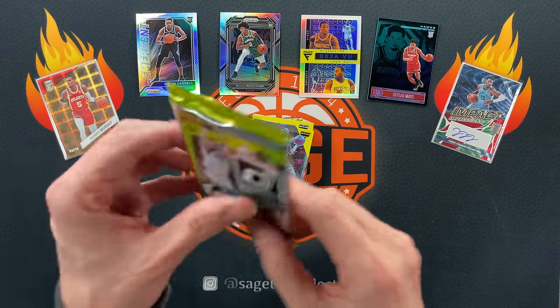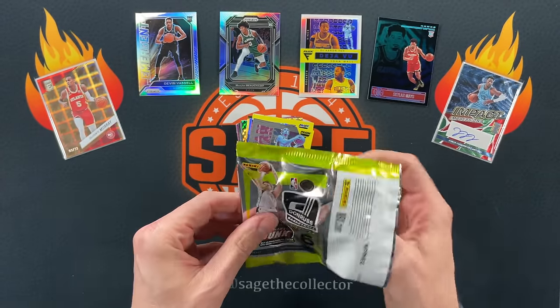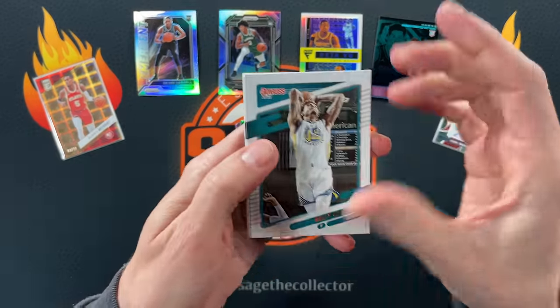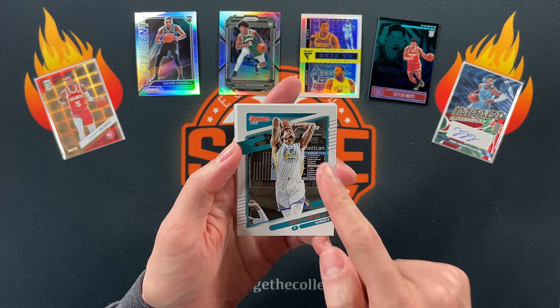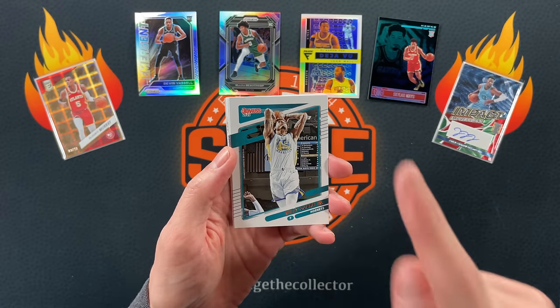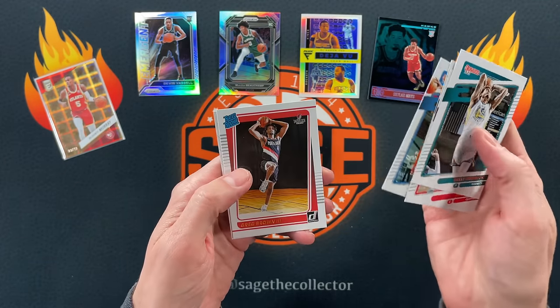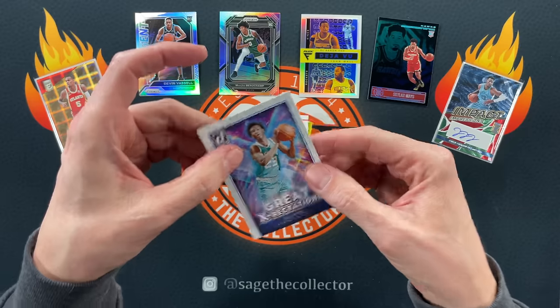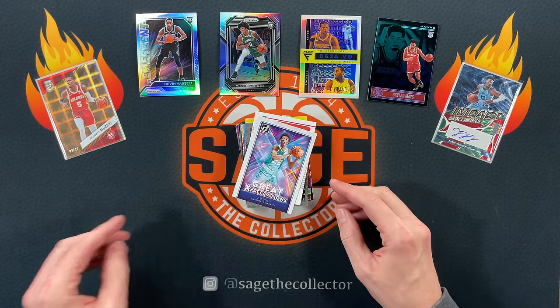All right, we'll do one more pack and then I'll do the giveaway and then hopefully we will finish strong. Got a little Oubre — I think in my last video I claimed he was on the Heat, but I got him confused with Scary Terry. Scary Terry is on the Heat, not Kelly Oubre. Anyway, Zubac, Royce, Shay, got a little Greg Brown — and Greg Brown and Kai Jones, back-to-back rookies.